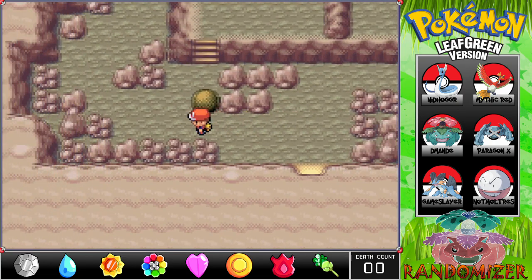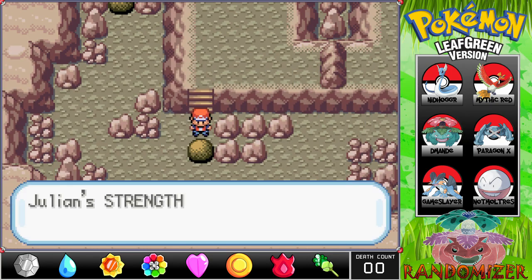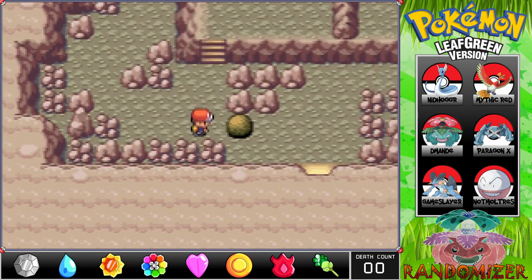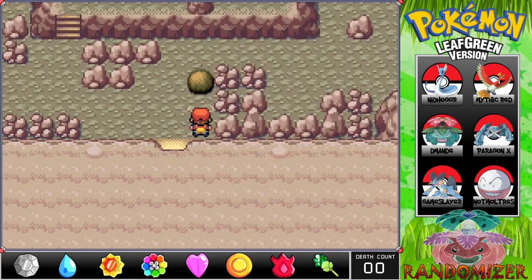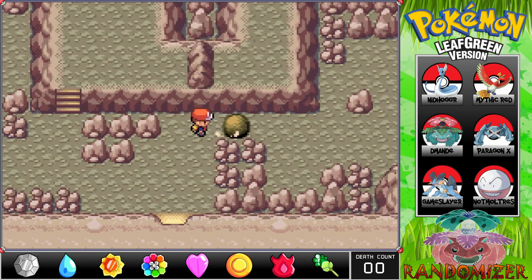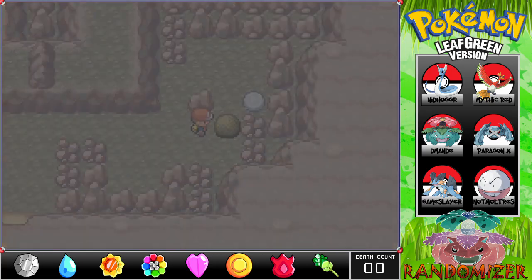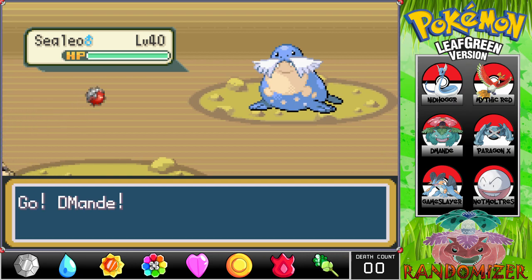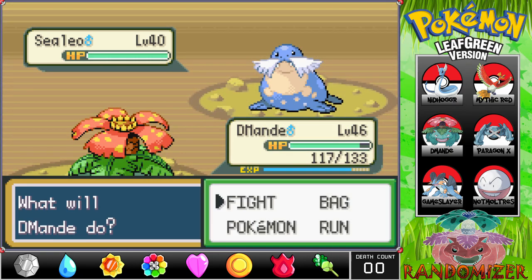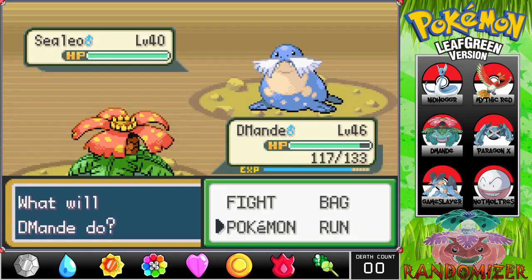Alright, getting started on this puzzle right away! June will push the stones around for us. Whatever we catch, we won't be able to see its stats until we check the PC at the end. And here we go — what's it gonna be? It's a Sealeo, level 40, Water and Ice type. We don't have a Water type... wait, yes we do — we have Gameslayer.